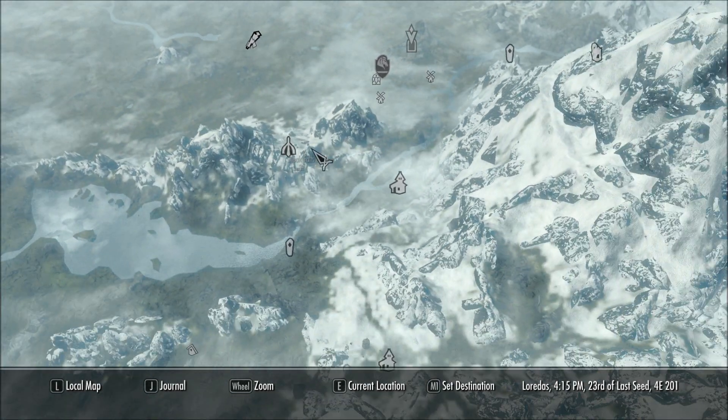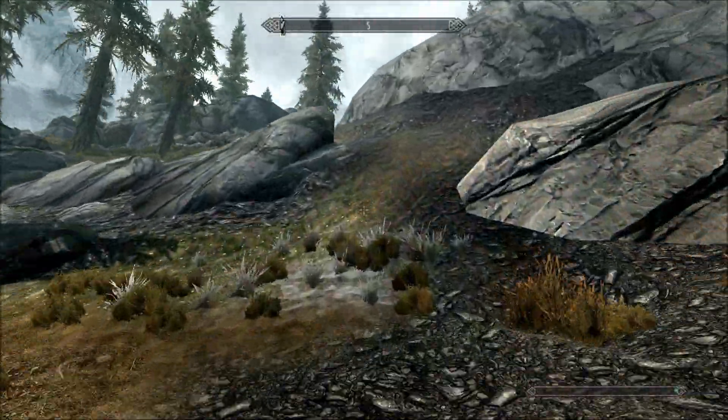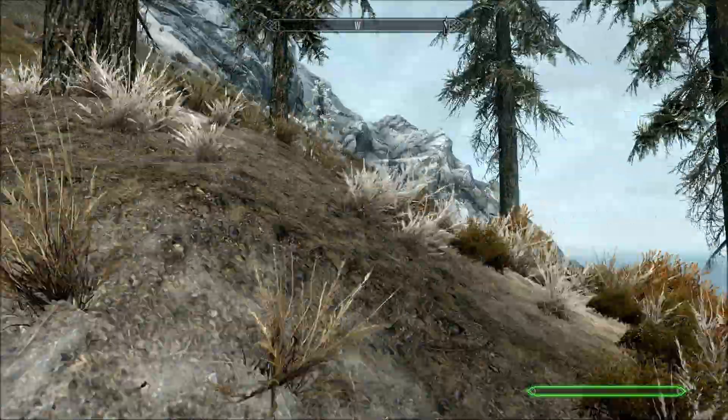Now, go over to the Pelagia Farm, which is just south of Whiterun. You can see it right here. Going up this hill slash ridge mountain, whatever you want to call it, is probably easiest on a horse. This may take a couple tries.